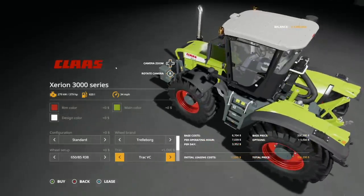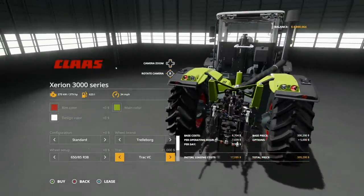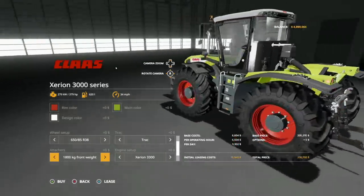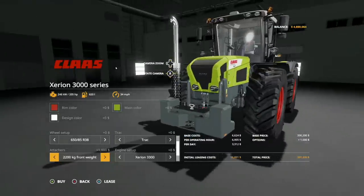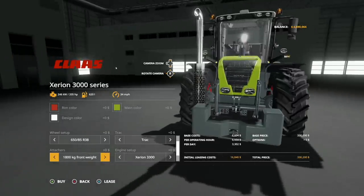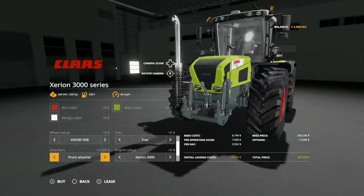Unfortunately, I have no idea what the track VC is or what it does, but we'll check it out and see. Either way, it costs five grand. Then attachers: we have 1,800 kilogram weight, 2,200, 2,600, or front attachment. So you have to have something in the front — either weights or a three-point.